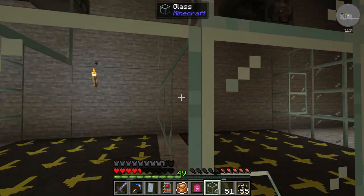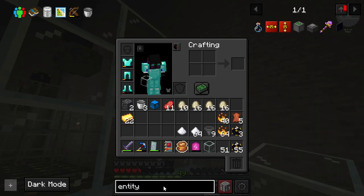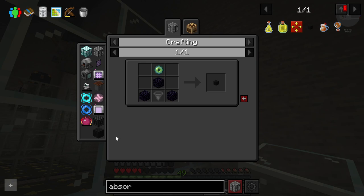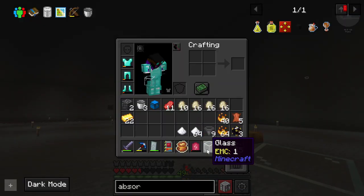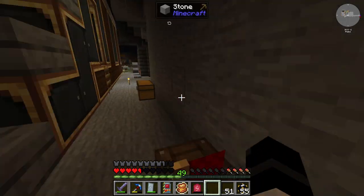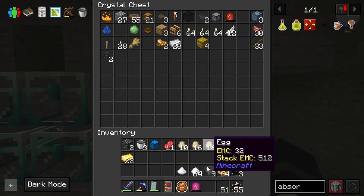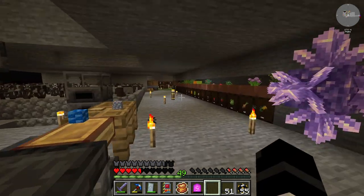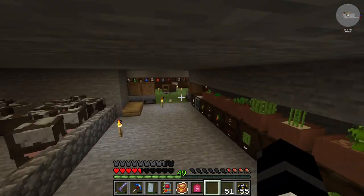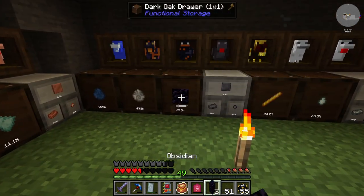Now that we're done with this, all that's left is making the absorption hoppers, which aren't very hard. It's these right here — it's just three obsidian, a hopper, and an eye of ender. We have the hoppers we need.